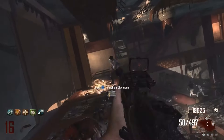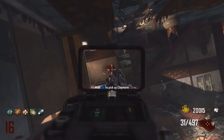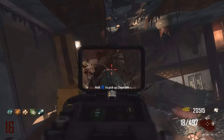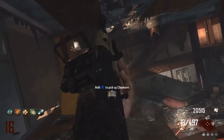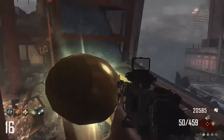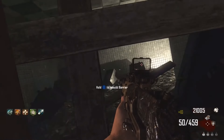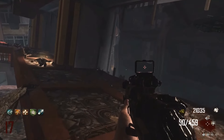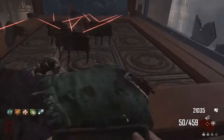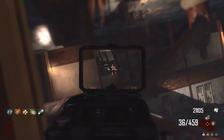You can also Pack-A-Punch it and get a large variety of attachments. You can see here I've got the MMS sight, but you can also get a reflex sight, a target finder, or just a grip with iron sights — lots of different combinations to suit your playing style. Camping with it is just a breeze — a walk in the park. You can sit on the rooftop on Die Rise, by Juggernog on Buried, or in the Buddha Room.